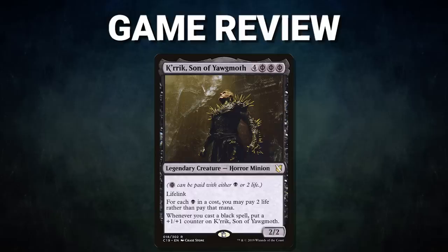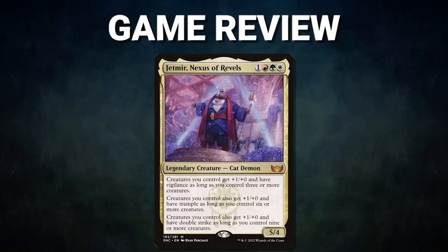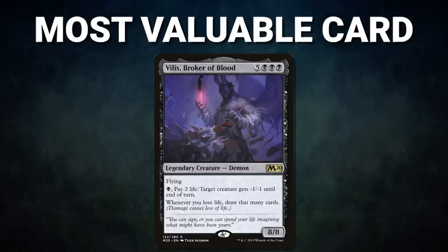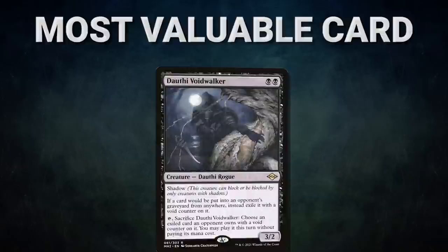What a surprising set of games tonight — congrats to Peter and Nick on their wins. In game one, Peter's turn two win was stunning: his Villis and Sheoldred combination let him draw through his deck and convert it into a quick win with Chain of Smog and Professor Onyx. In game two, Nick built up his advantage while staying under the radar until he could land Jetmir and swing for the win. The Most Valuable Card in game one goes to Villis, Broker of Blood — simply unstoppable with Kerik and Sheoldred. In game two, Dothi Voidwalker did tremendous work: exiling Ryan's Helm of the Host, copying Snap to bounce Krark, and hosing Noah's Underworld Breach turn.